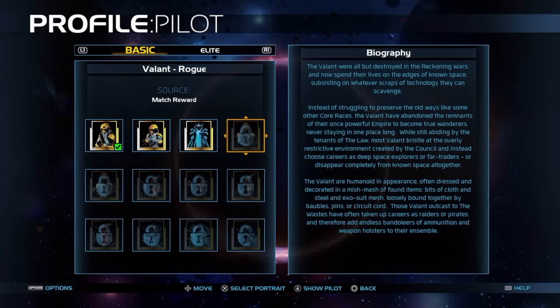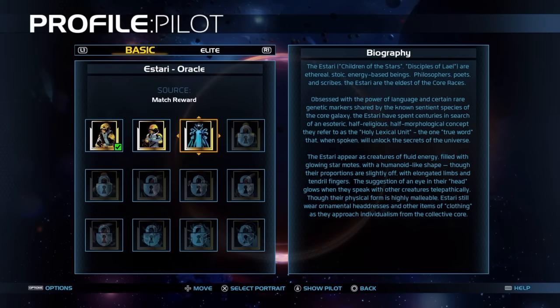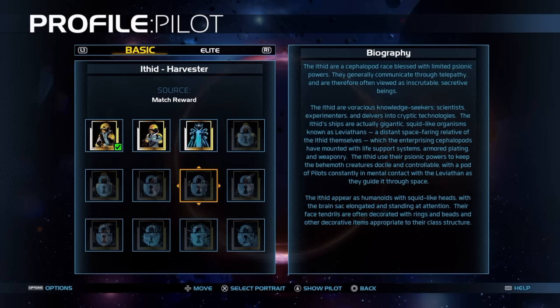This game doesn't have a story or campaign, so it's kind of confusing to understand what is happening. You don't know why these aliens are fighting each other, but basically there are three alien races: the Istari, the Valiant, and the Lipids. They're all fighting, and it doesn't tell you why, but if you want to learn more, just go to their bio which shows you the whole info about each one of them.